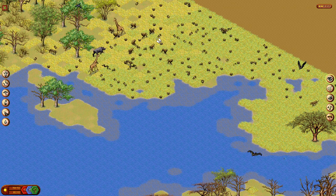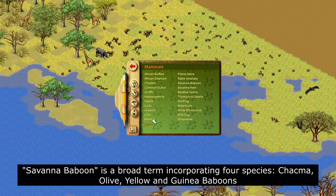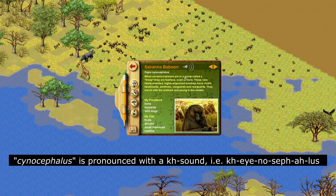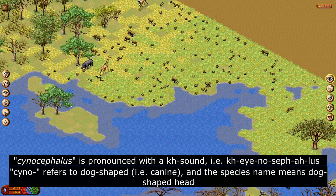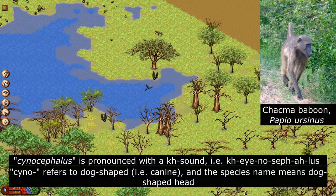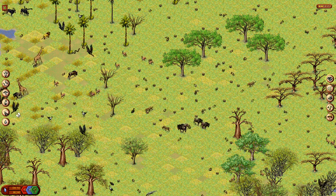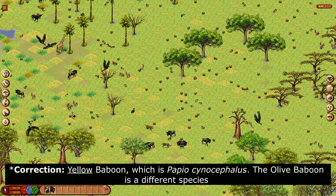We'll bring in a troop of baboons over here as well. Let's see — the Savannah baboon. The scientific name is Papio cynocephalus. Cephalus referring to head, not sure what the cyno refers to, but something to do with a head. This is different from the chacma baboons we've got here in South Africa. The Savannah baboon, speaking under correction, may be very similar or the same species as the olive baboon, which we also have in Mozambique and extending up into the Serengeti.